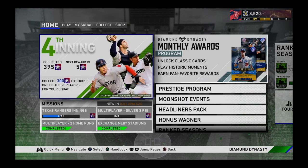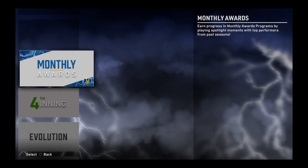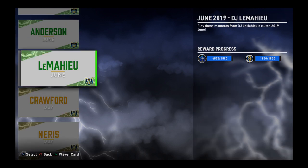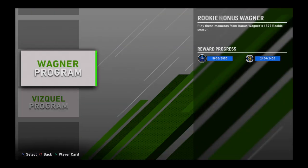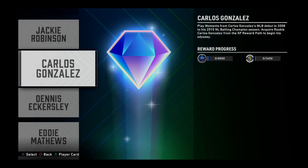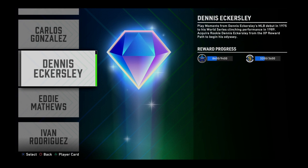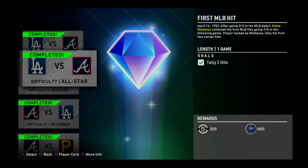Eventually if you keep getting these moments, the stubs are gonna start piling up, and then yeah, as soon as you know it you'll get Cole or Trout or Verlander or someone. Look, there's all of these monthly award moments — they just keep coming out. I did finish all of these. Look, fourth inning — there are these so far. I don't know if they're gonna drop another one because I think there's like a week or so left on the fourth inning program. Evolution — there are all of these now depending on what level you want.